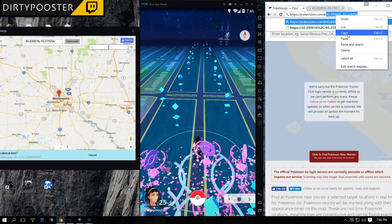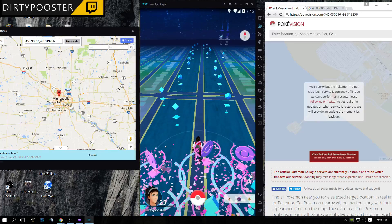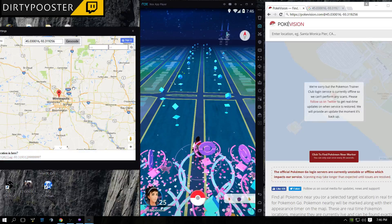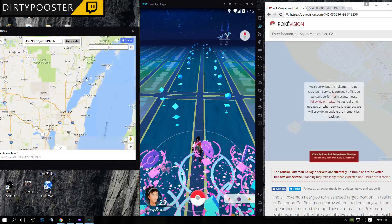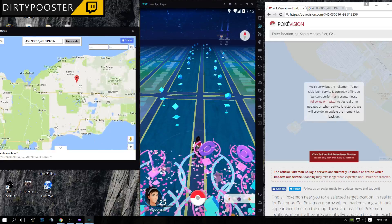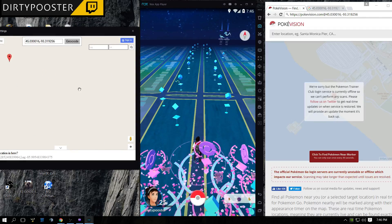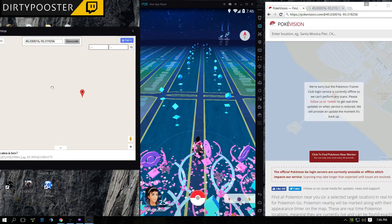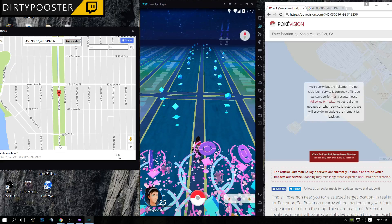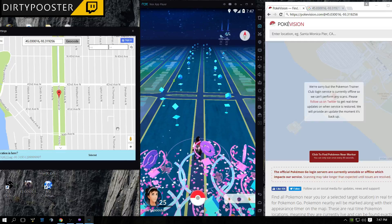I'm gonna copy and paste here and then hit Ctrl-V. What this is gonna do — I'm gonna hit geocode — and then this is gonna move my map to wherever this Pokemon's at. Let's say the Pokemon is here. This is gonna take me there. When I hit geocode it's gonna take me there, and when I hit OK it's going to effectively move me to that location.